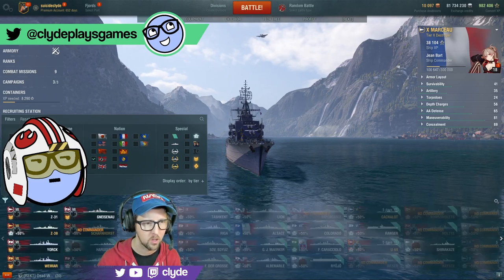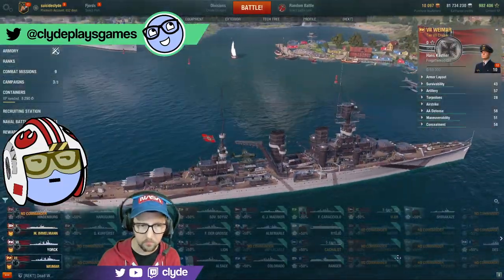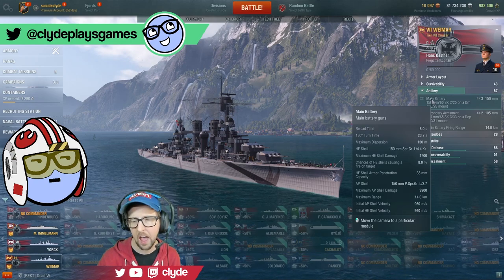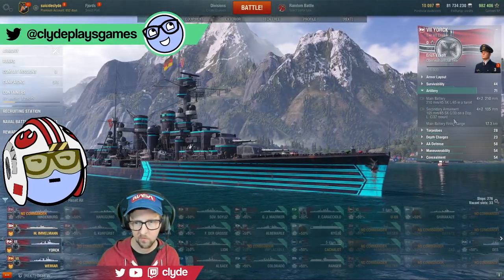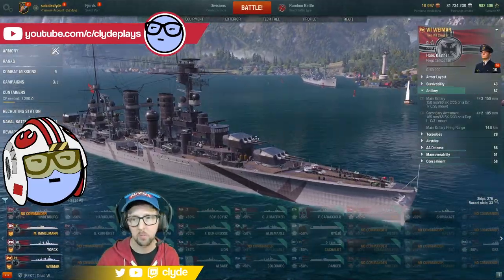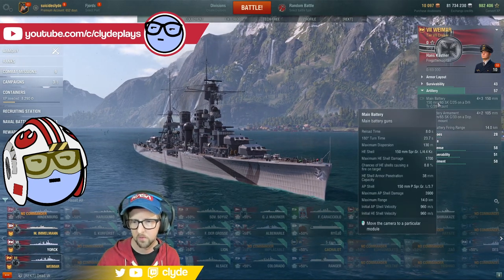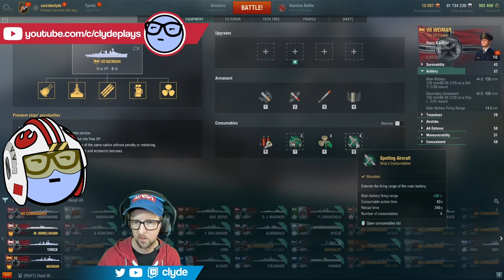I also got Weimar this morning and hadn't really looked at it. I was skeptical about the boat - it was in testing for a really long time before release, and it basically went from being super overpowered to really good at operations. It's a York hull with 14 kilometer click range. York has 210mm guns, four turrets two barrels apiece, and Weimar has 150s - smaller but you get 12 barrels, four turrets three guns apiece. It's a tier 7 Mains basically - it just doesn't have the range. In test it had really good reload and range but they kept cranking it back until release.